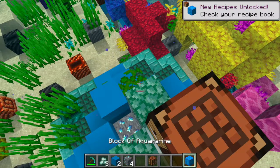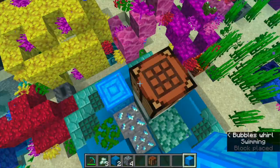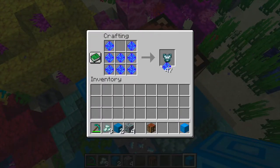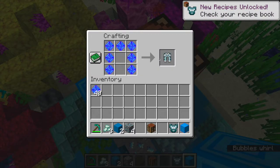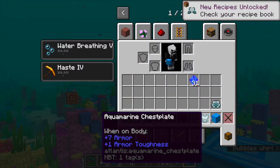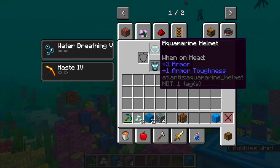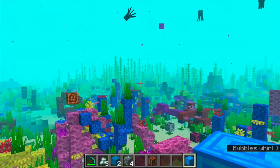You can make blocks of aquamarine — which look kind of cool — and you can also make all of these different aquamarine armor pieces. So we'll make ourselves full aquamarine armor and look at how much protection it gives. It looks really cool — we get 3 armor and 1 armor toughness for the helmet, 7 armor for the chest, 6 for the legs, and 2 for the boots. We look like a knight — that's so sick.